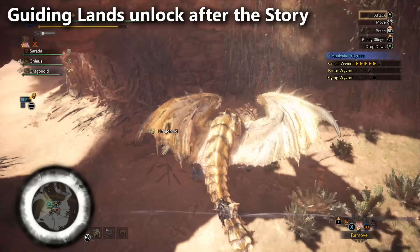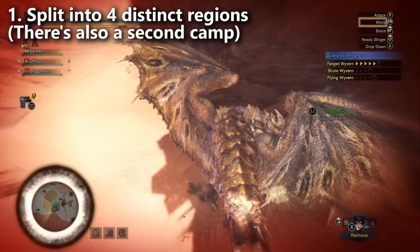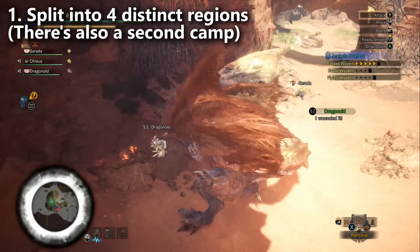The Guiding Lands has four areas: the Ancient Forest, the Coral Highlands, the Rotten Vale, and the Wild Spire Waste. There are actually two camps. One of the camps is hidden — you have to go find it, and then give the lady the resources to build it, just like you would with any camp that you unlock.